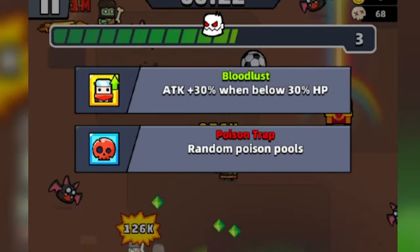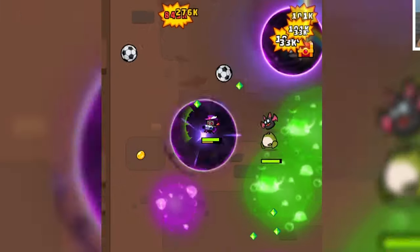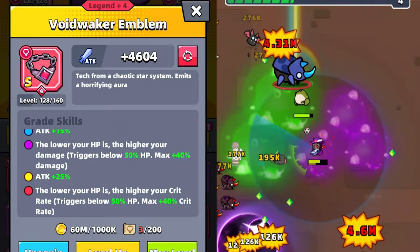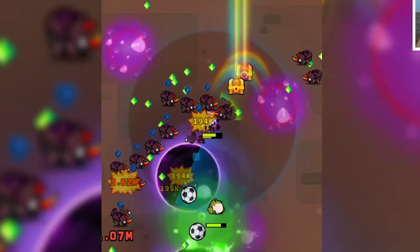We just need to find sports shoes. One thing you will notice is that when our HP goes below 30%, our attack will be increased by 30%. We are also wearing the red Void Waker emblem, which will increase our damage and our crit rate when our HP goes below 50%. So we can increase a lot of stuff here — we can totally boost ourselves.